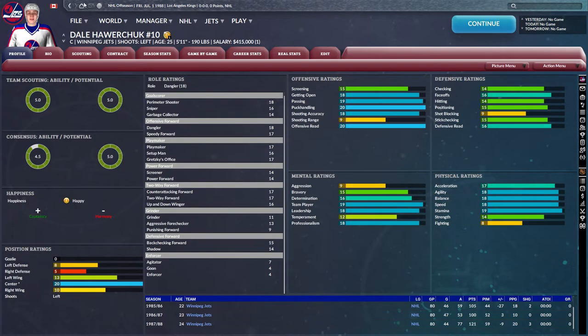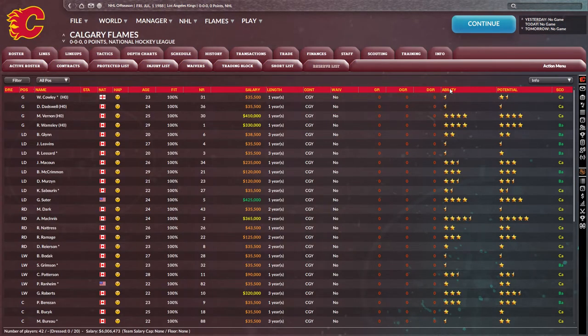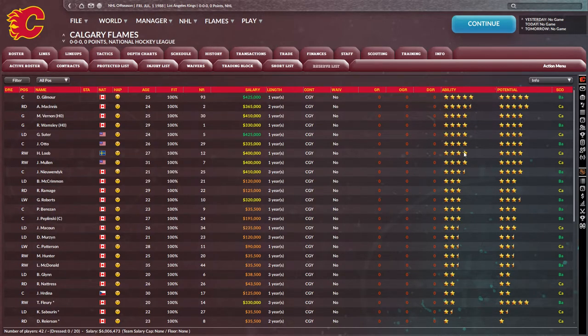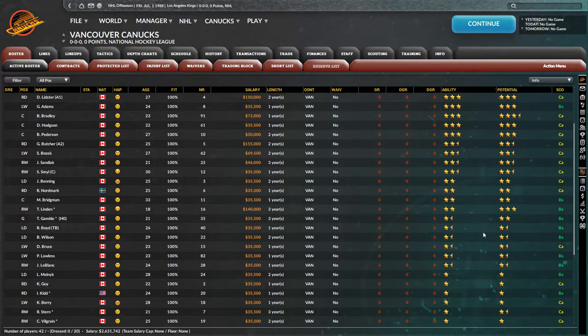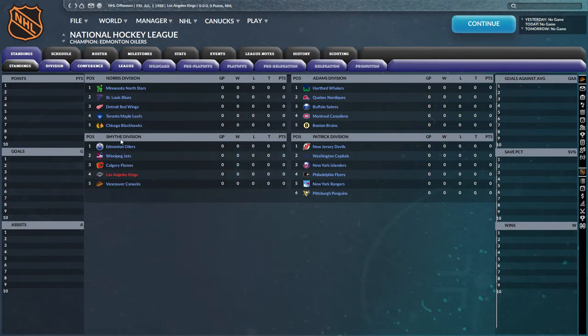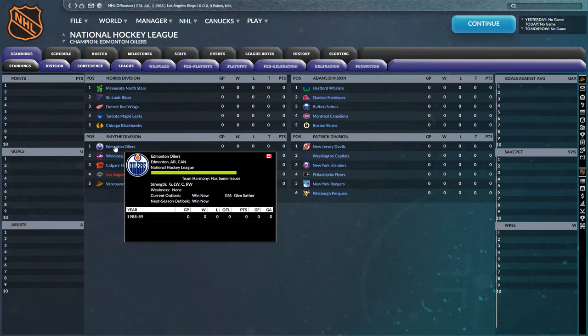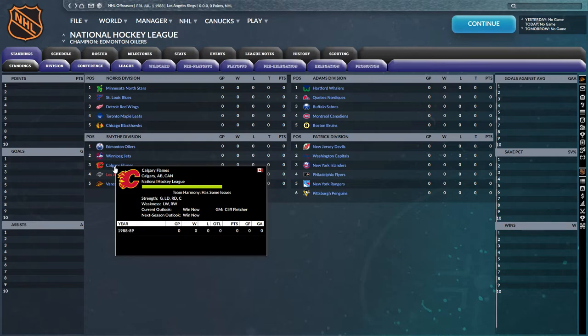Winnipeg is good too — Dale Hawerchuk. Calgary is really good, look at the depth: they have six four-star players. Now I see why they traded Gretzky. Even Vancouver is not bad — they actually seem decent. Their best player is their goalie. So I think we have our work cut out for us. I'm a little worried about Edmonton — their strength is goalie, weaknesses none. Our weakness is goalie and arguably the whole team.